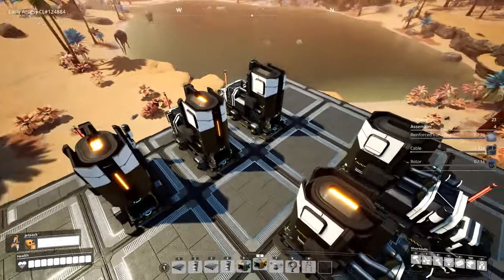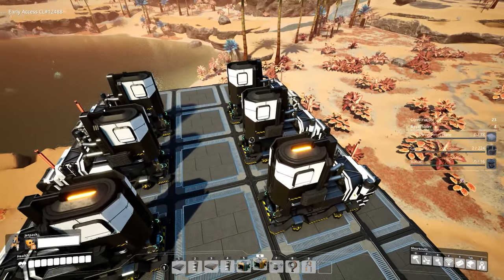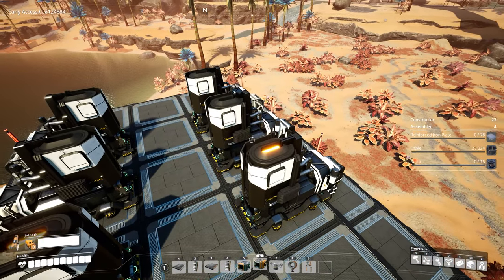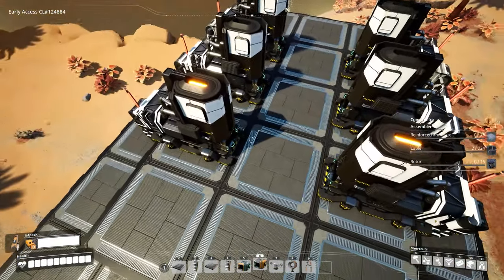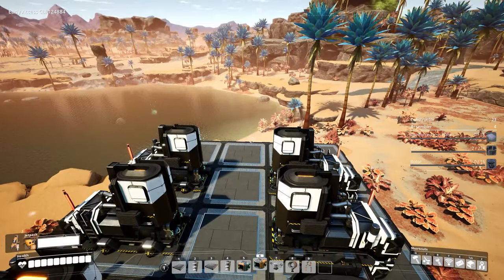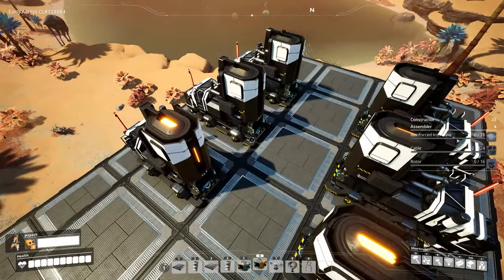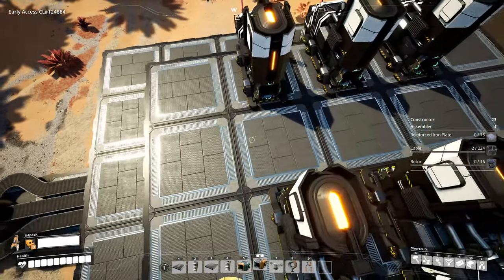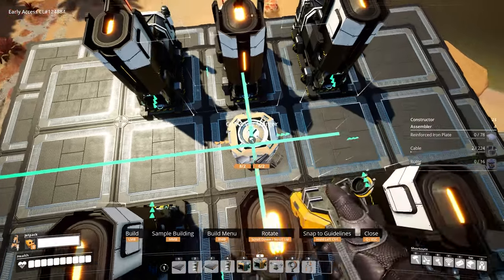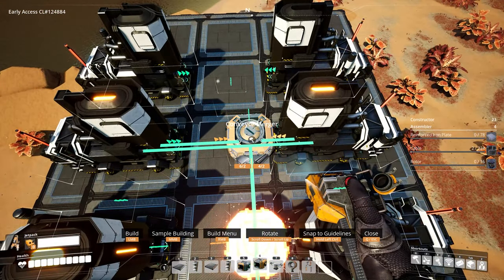So we need to take the 180 iron ingots being produced and separate it into one line of 100 and one line of 80. That's pretty simple math because we have three pairs of smelters — 90 from one pair, 90 from the other for 180. What we need to do is create a line of 100, so 90 plus 10 from this side in one direction, leaving 90 minus 10 equals 80 going the other direction. So we need to get a little creative with the belt work, and we're going to want to place mergers first — this will be our 100 line coming out.